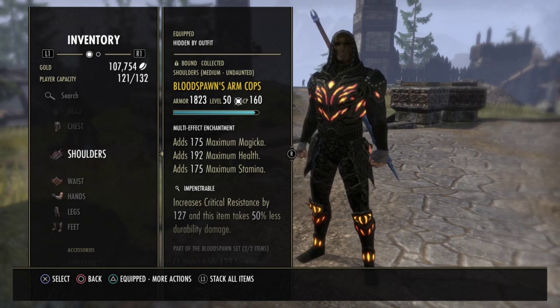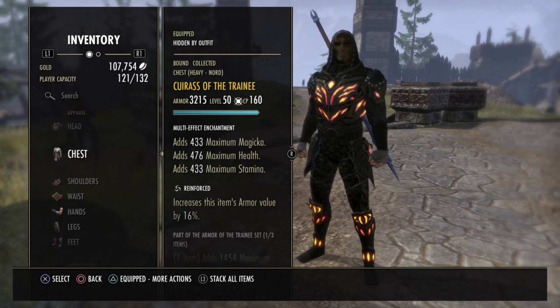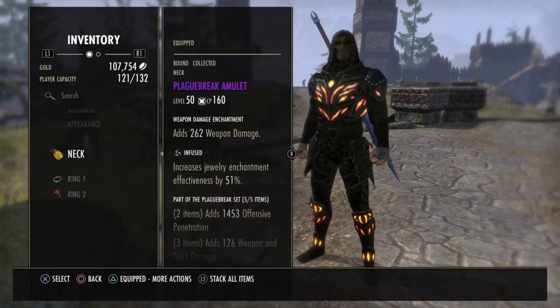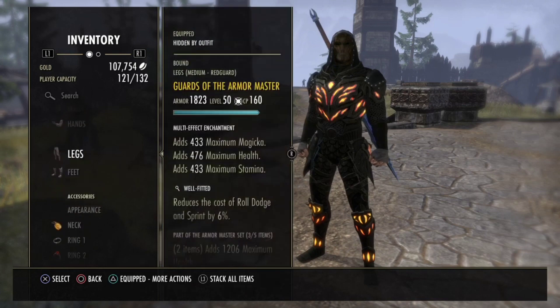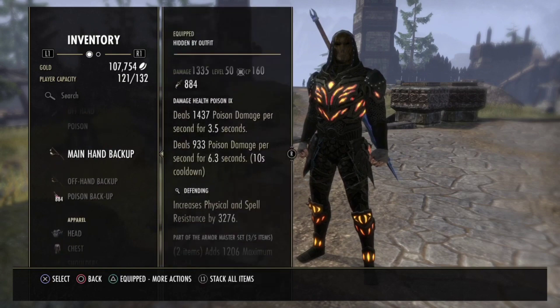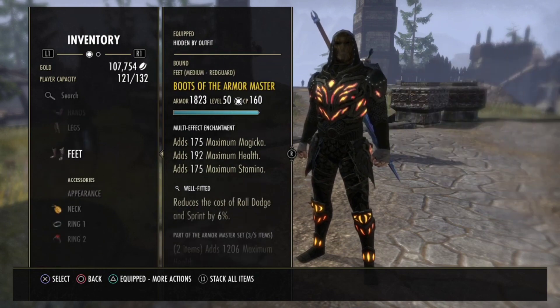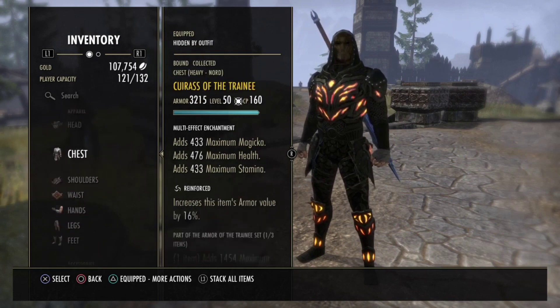For the monster set, we have two Blood Spawn pieces, Multi Effect Enchant Impen Medium, and one Trinimac Body Heavy Reinforced. We also run five-piece Black Break: the Great Sword, Belt and two jewelry pieces. All the jewelry is Weapon Damage Infused. We have also the Markings of the Ring of the Master Armor, three body pieces with the Bow Defending and double damage health poisons.